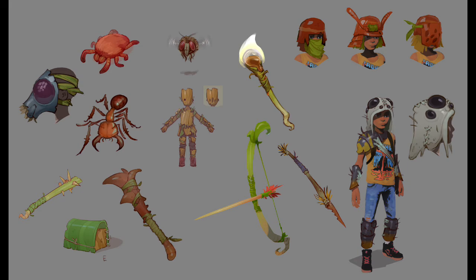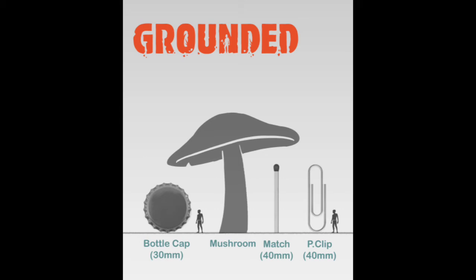And of course, let the game developers over at Obsidian know too. Whoa, is that really how small I am now? This image really emphasizes the drastic size reduction of our playable characters. Judging by the image, I'd say somewhere between 10 to 15 millimeters in size — not just small, but tiny.